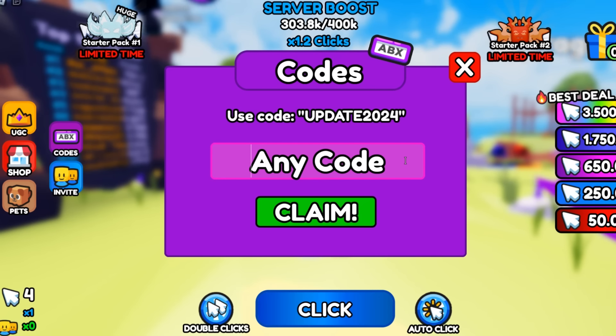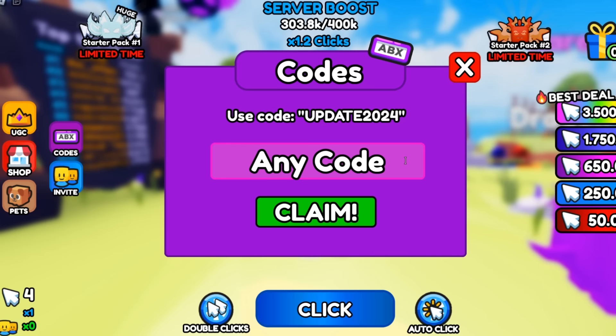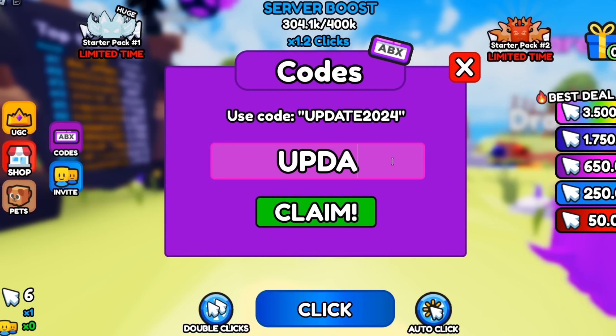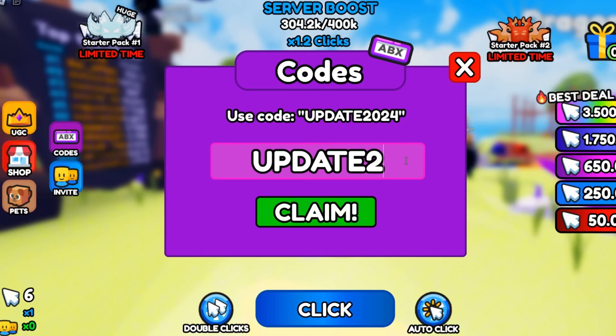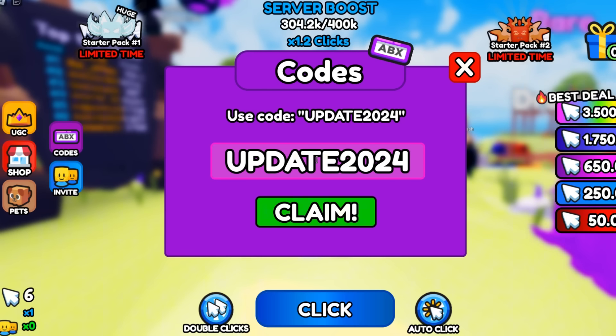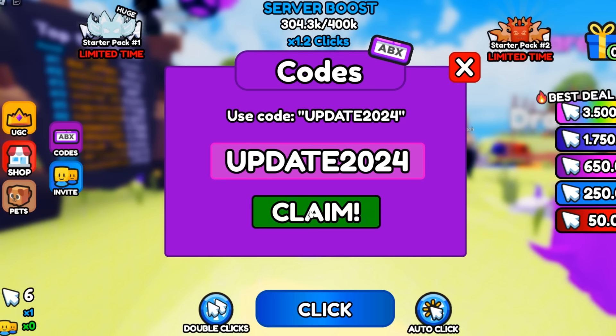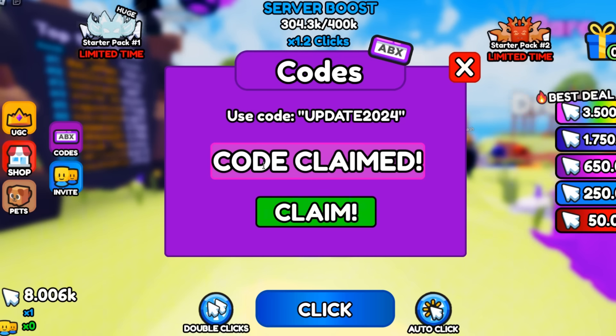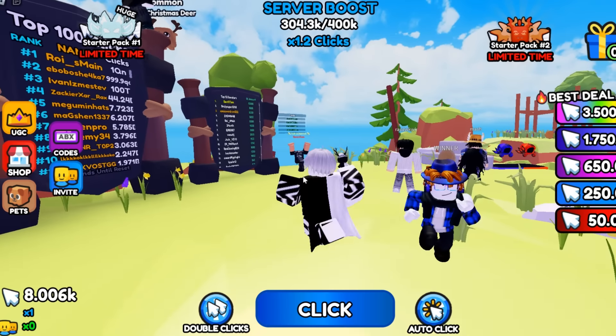Put in the codes that I'm giving you. The first code is UPDATE2024 — all caps. Enter UPDATE2024 just like this and hit claim on that code. Success, that code is working and it is going to give you 8,000 clicks.